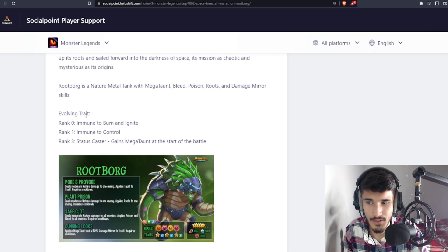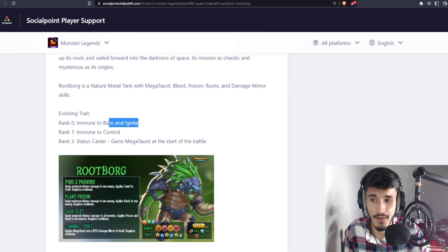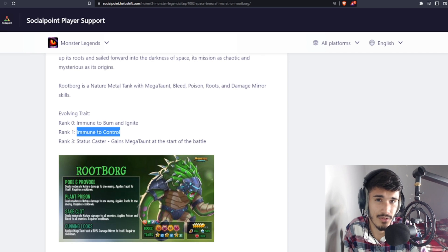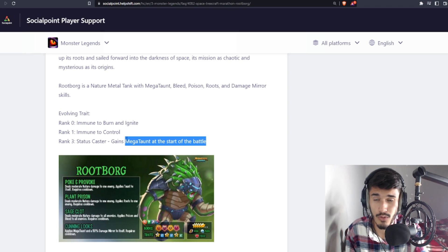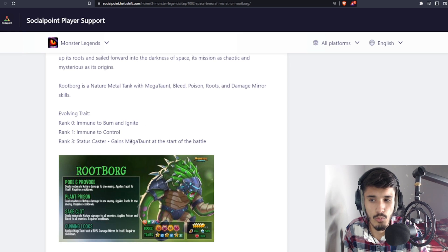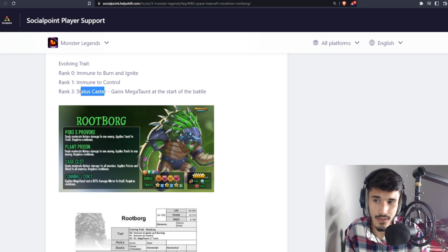Trait-wise, at rank zero it's immune to burn and ignite — that's pretty good, especially since one of its elements is nature, which takes a lot of damage from nature monsters. Then you have immune control, which is also good, so this monster cannot be controlled unless truly disabled. At rank three, the status caster gains Megaton at battle start, but this Megaton is only one turn — not three turns like we normally know — which kind of sucks. Once this monster takes a turn, you'll have to reapply the Megaton or let it go.